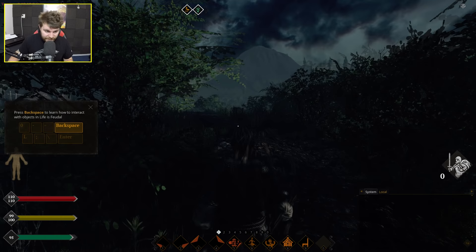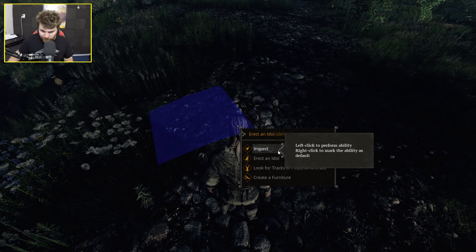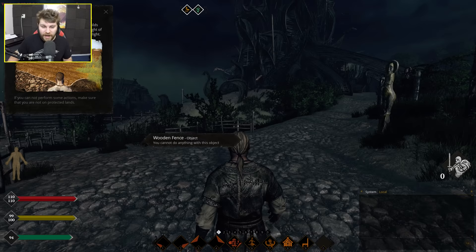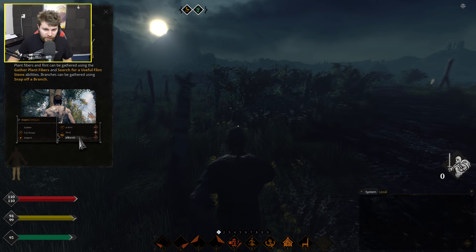This game has a first person view — if you press C you can toggle between third person and first person. After pressing backspace, you can right-click to inspect the floor and you see 'forest soil'. I think the point of this F4 mode is to see where you can actually build a house or a settlement. Let's go over to a tree and see if we can snap off a branch.